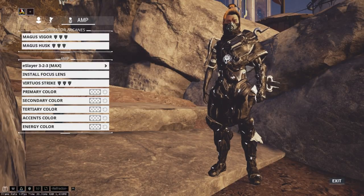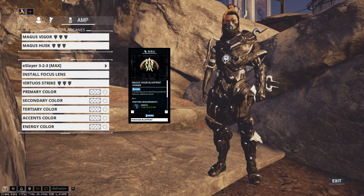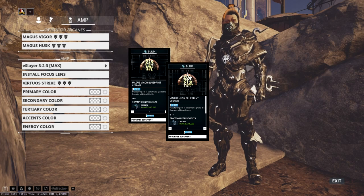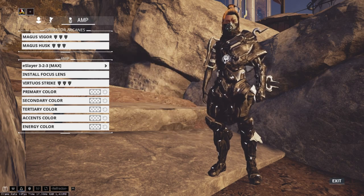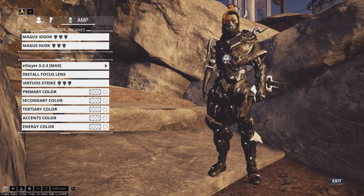Now let's look into the Operators. We'll start off with the Operator Arcanes. I personally use one Magus Vigor and one Magus Husk for the extra health and armor for my Operator. However, I do see some people using two lots of Magus Vigor — maybe they just prefer more health. This is a little optional, but for all of the Arcanes available, I would recommend survivability for your Operator.